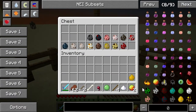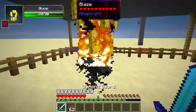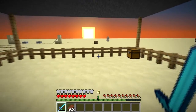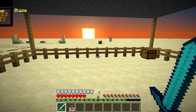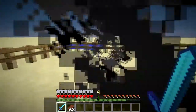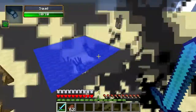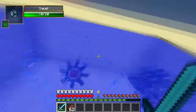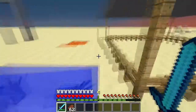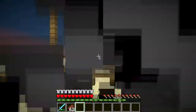Now let's move on to the blaze. As a blaze you can also fly, and you are also immune to fire. The smoke particles get into you. Also, just like the enderman, you burn and take damage when you go into water or rain. These smoke particles are really getting to me.